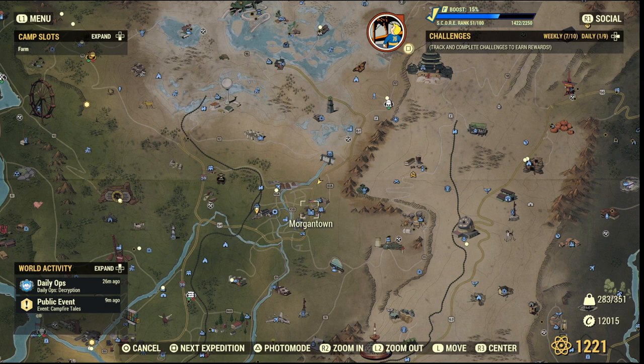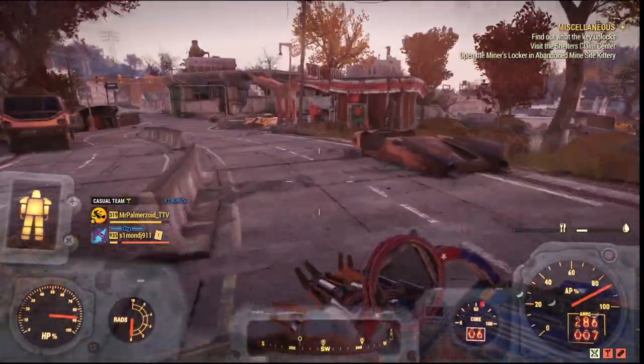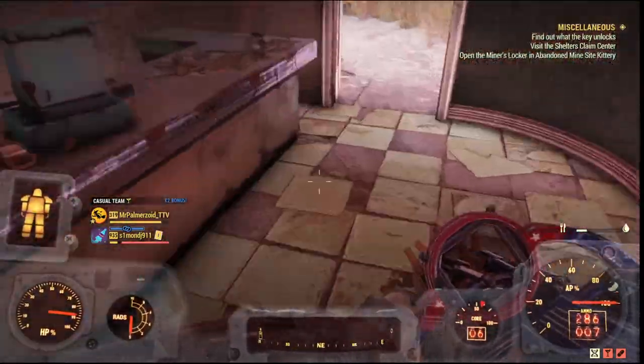Next up we head to Morgantown. Just as you spawn in, go into the little Red Rocket. Inside on the shelves a packet of sugar bombs can spawn, so make sure you have a look around there first.